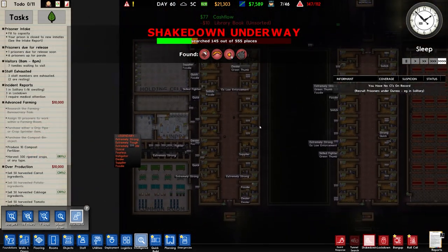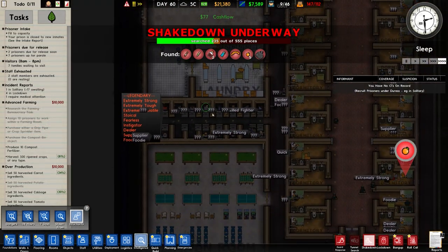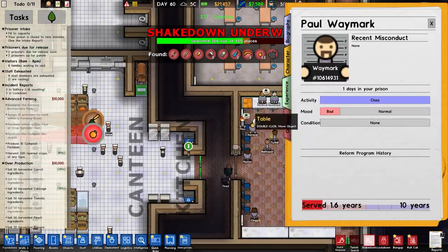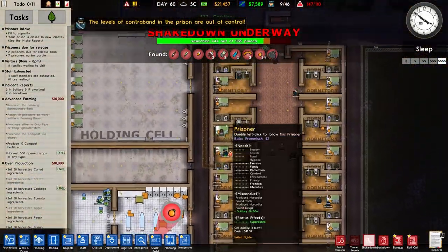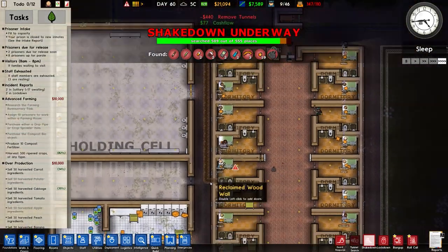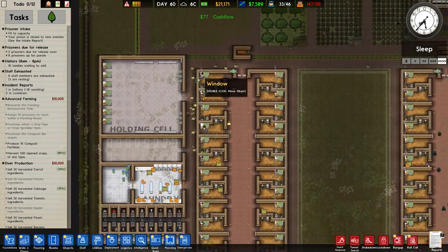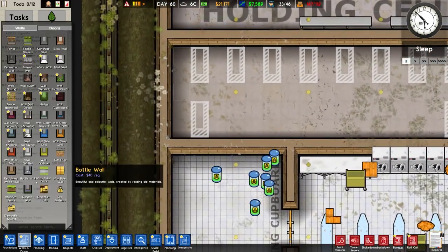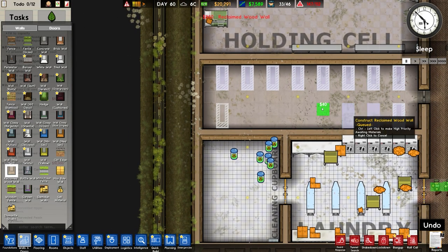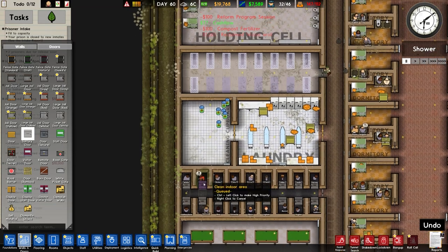Check informants while we're on - there's a supplier and a foodie, all manner of traits. The people in solitary haven't got any punishments. That is a tunnel - it went quite far: one, two, three, four cell-lengths out. Good for them I guess. We'll quickly remove all that and I think I'll focus on putting in solitary confinement.